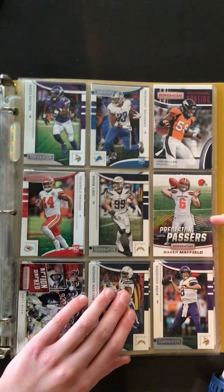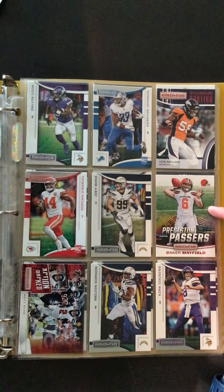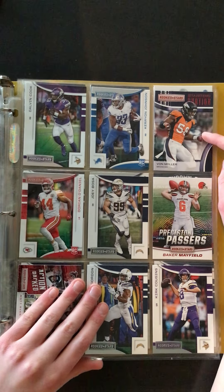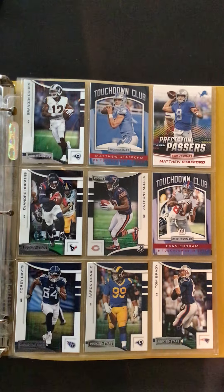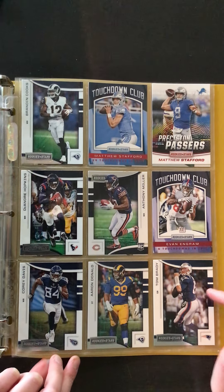We got a Perfect Passers Baker Mayfield red — here's a red Von Miller — and a Standing Ovation, and Kirk Cousins Rookies and Stars. We have a Tom Brady right here, Rookies and Stars base.